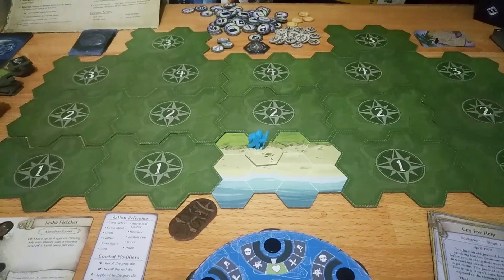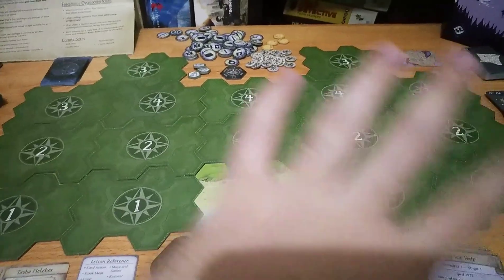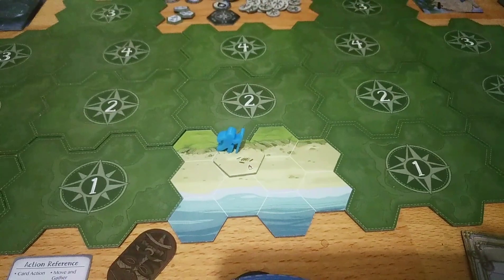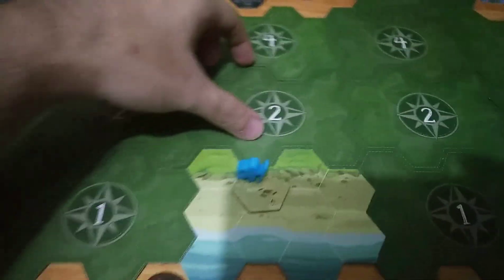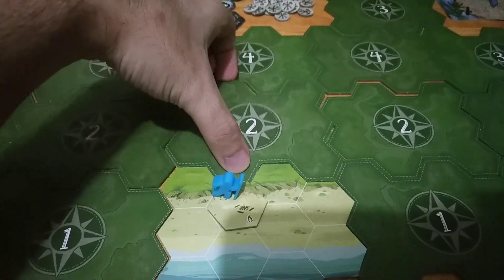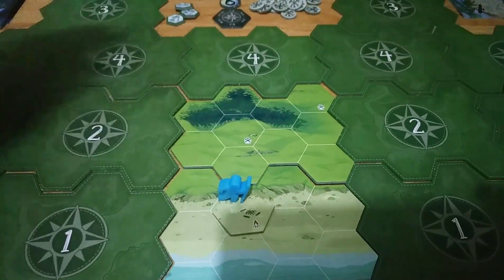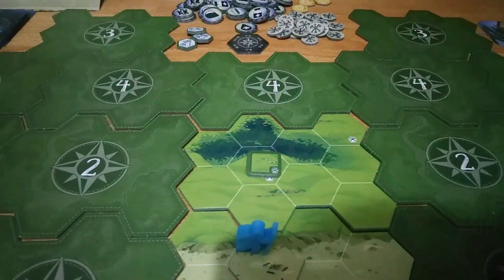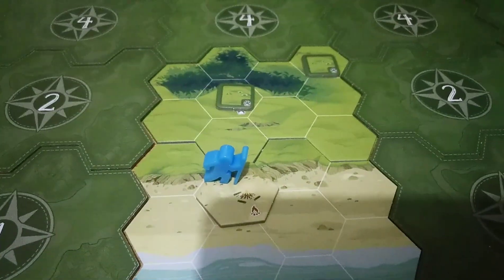Now we can actually take our first turn. What I want to do right now is explore my surrounding tiles so I can find some food and some water. I start with 1 food and 1 water, with a fire so we can cook food. I'm going to open tile number 2 and spend 1 action to scout the area. We have 2 animals roaming around, so let's get some tokens in there — 1 and 2.